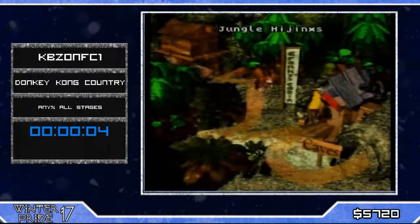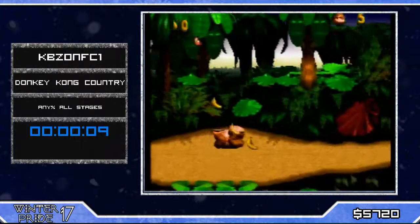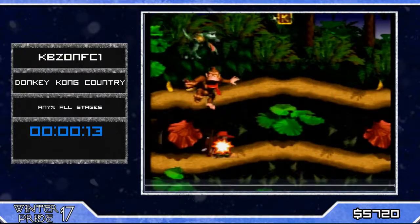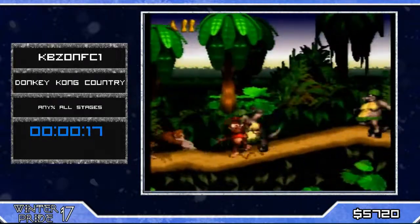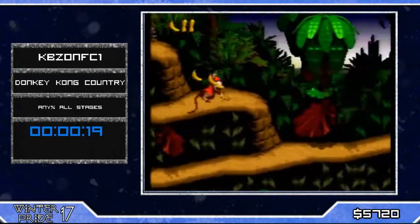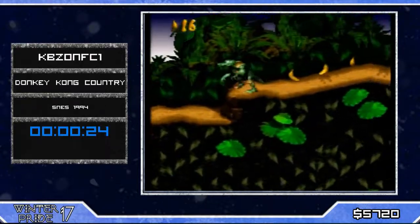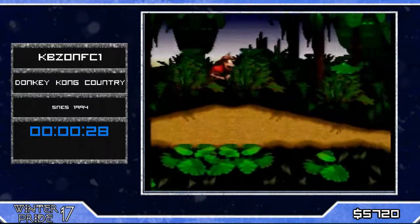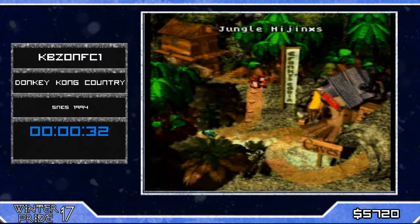Entering Kongo Jungle, we have the mandatory introduction stream jungle. Basically we're gonna have our first set of extendo, but first of all unfortunately we do not like Donkey, so we're gonna get rid of him because he's slow. As you see there, KBZ is tapping Y so he can roll through the enemies and not get the finalization of the rolling animation. That's pretty nifty — this stage is really fast.